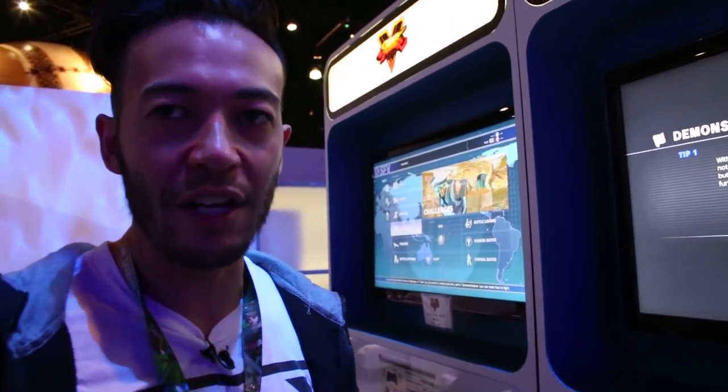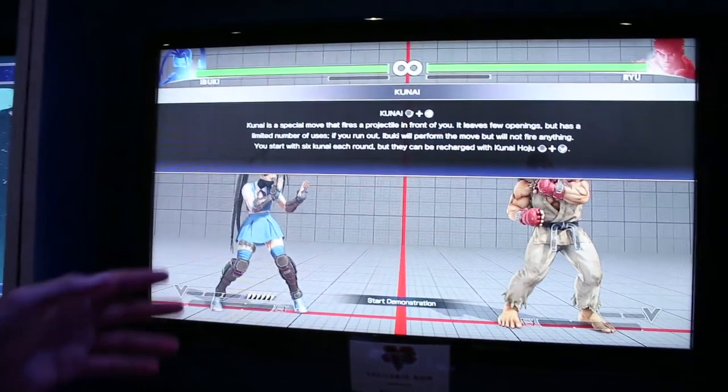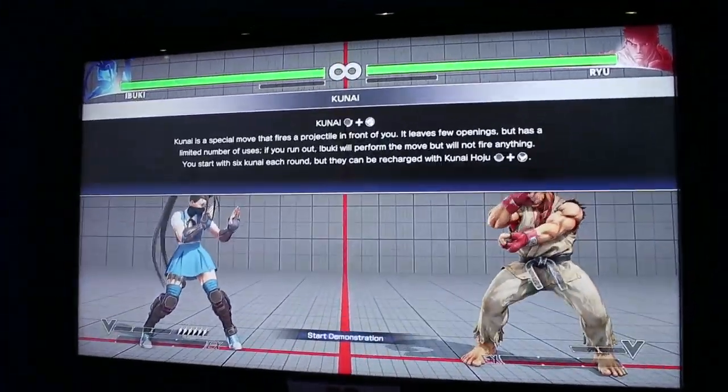This is really basic information, but we don't know when Ibuki is actually going to be out. So if you follow along with this, think about it in your mind and on your stick, then when she's actually available you'll have a head start. Okay, so Kunai is a special move that fires a projectile in front of you.